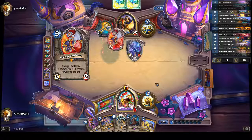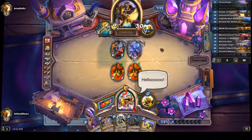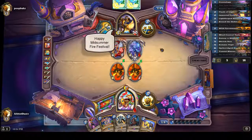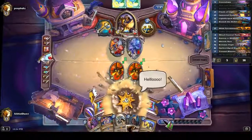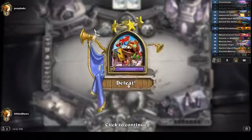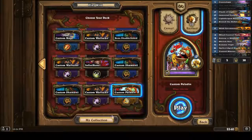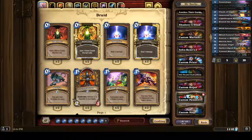Oh, I'm very close. Oh okay. Wow. Give him the fireworks. Thanks. Do I even have something? No, it's just hello. Well, let's try it with the draw engine. We just seem to be going against too much aggro, which is every fun deck's weakness.